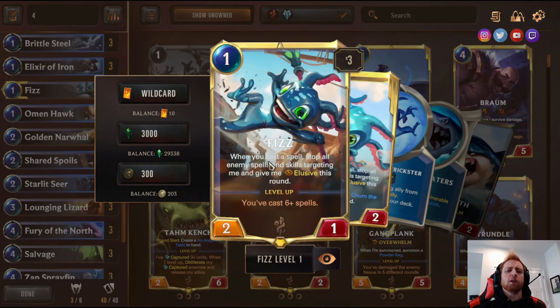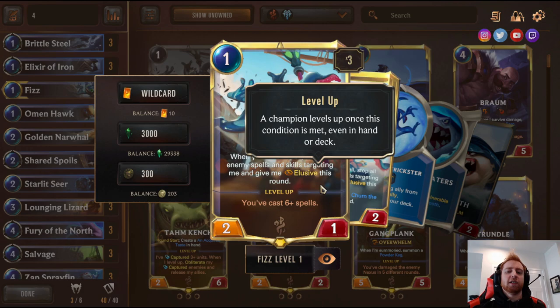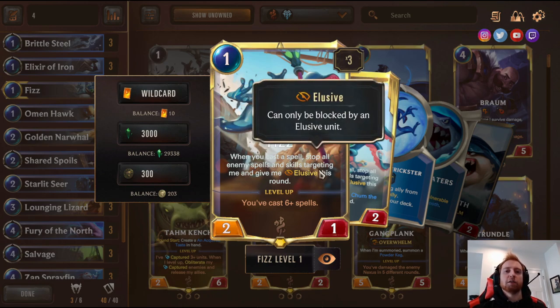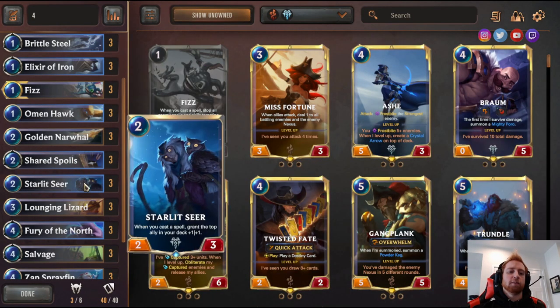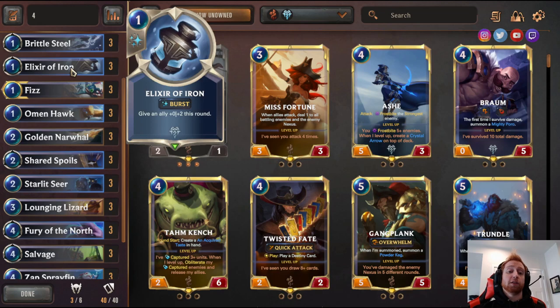Fizz — when you cast a spell, stop all enemy skills and spells targeting him and get elusive this round. Basically he's an elusive that if they try to remove him with a removal spell, you cast a spell in response and he negates it — he stops it, lives, and gets elusive. You want to get him buffed by Starlit Seer and other stuff, then just attack for huge elusive damage with a card that can't be killed. Three Brittle Steel — Frostbite enemy. Heartless Health, Dusks of Iron — give an ally plus zero plus two this round, protecting your units. Three Fizz, three Omen Hawk.